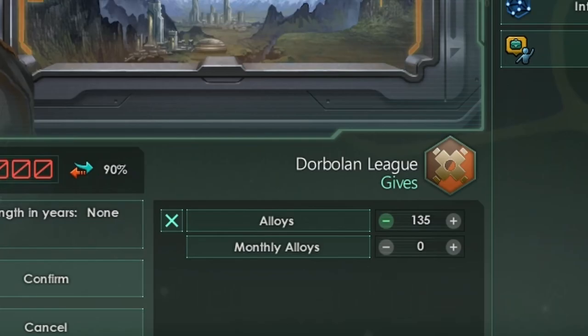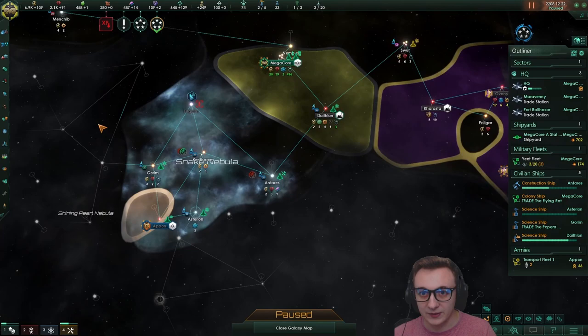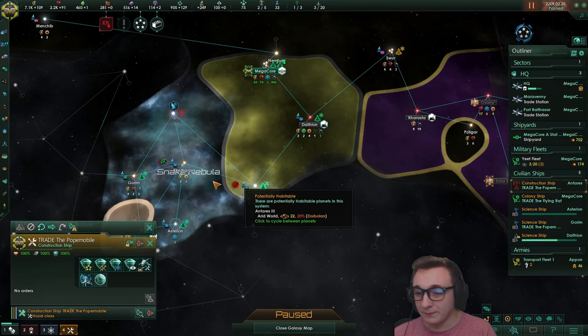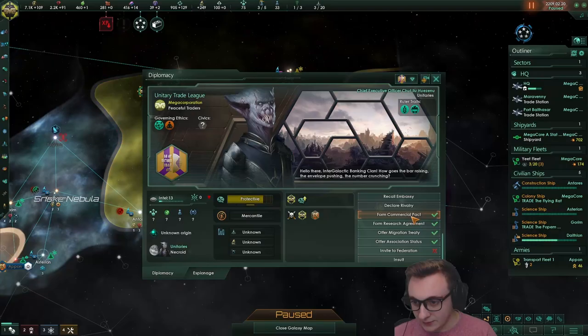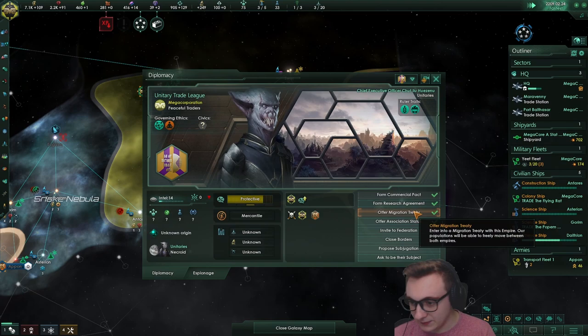They only have 135 alloys right now, but when they start to build up we can start trading. One alloy is 4.8 energy which is insane. We're buying as much as we can without the price going up but we need more - if we want to get more habitats and keep scaling. That was the issue with the last game, we just stayed at three habitats. What we can do is get this planet which is going to be huge because of our migration treaty. We're going to be peaceful with the peaceful traders for now, but we'll eventually need to take them since they're going to take a lot of the corporate offices. We can form a commercial pact with them - hopefully buffs up our energy, and consumer goods and unity.